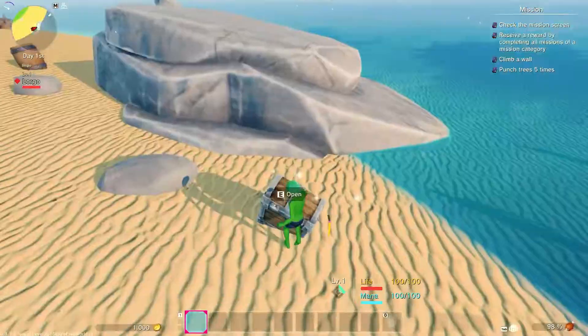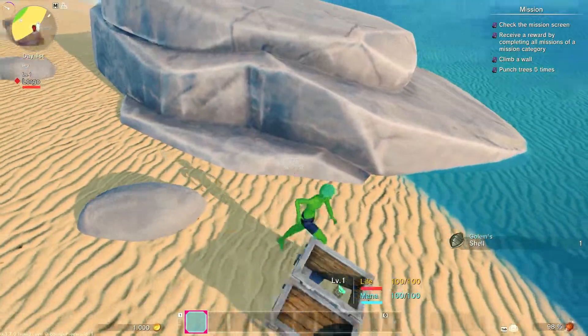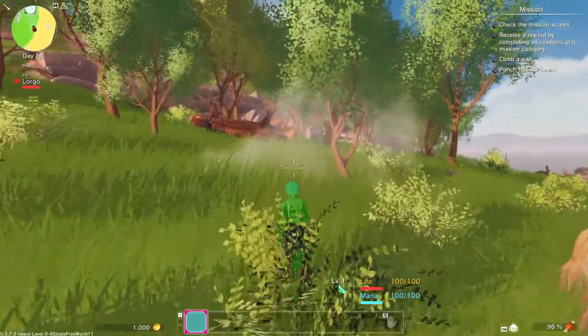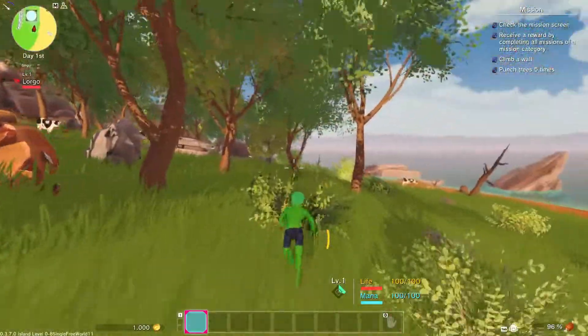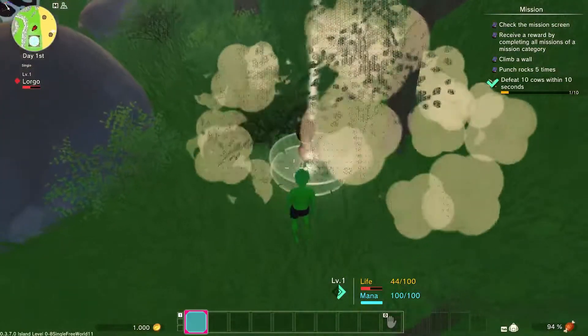Oh, some chest. Let's open it. What is that? A shell! In this direction I can hear some cows, but where are they? There's one. Actually they're everywhere. There — you got that.